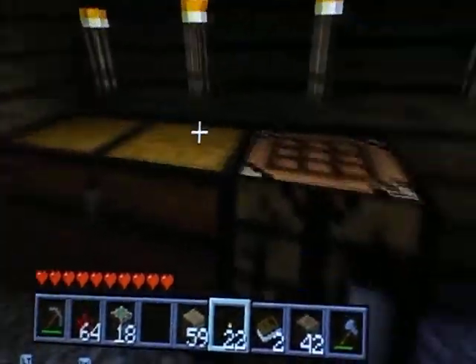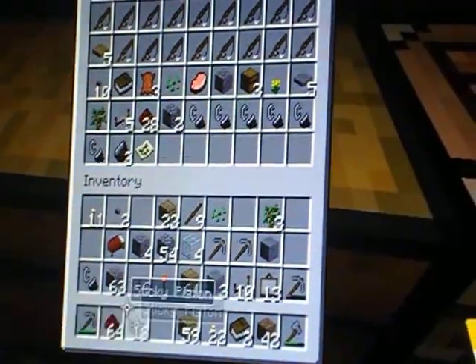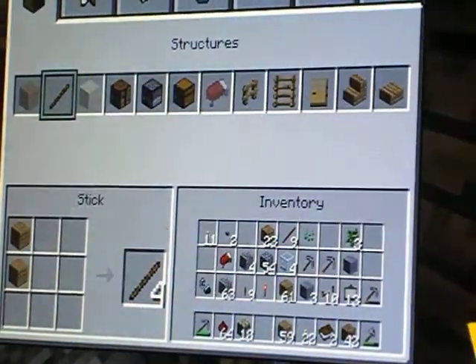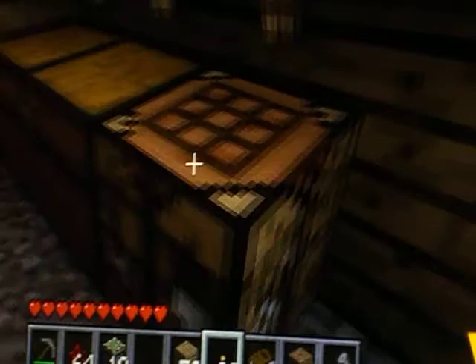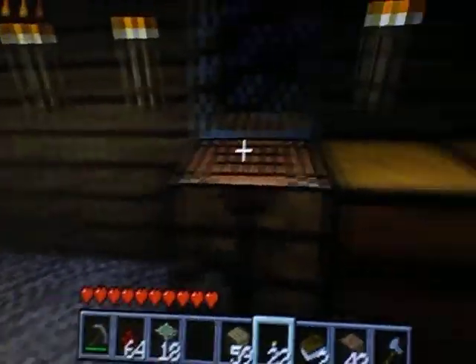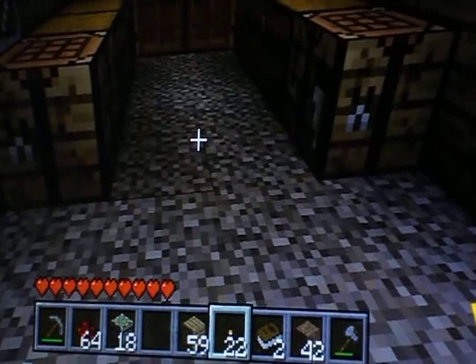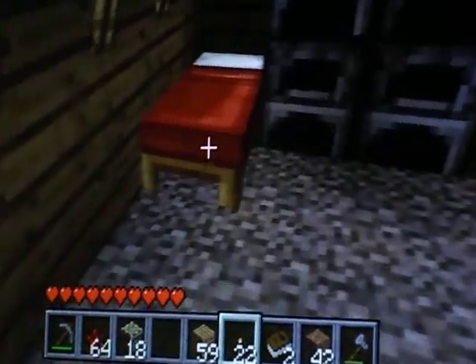and it'll make iron ingots, which will help you make flint and steel — which can help you burn down your house if you need it. The gold can help make rails. That's just about it, thanks for watching.